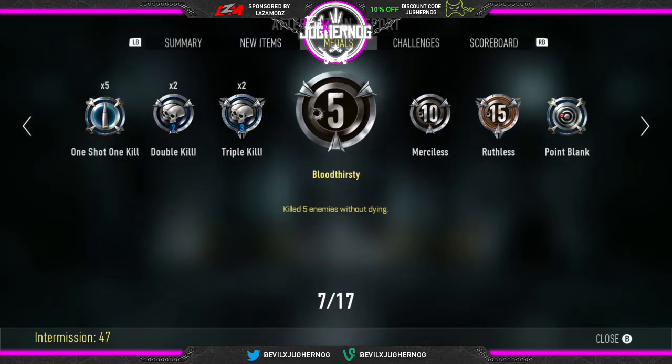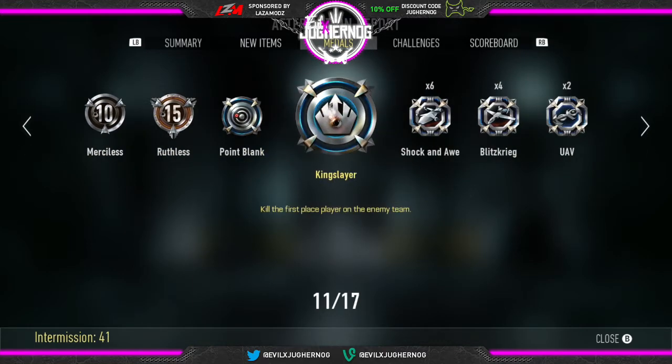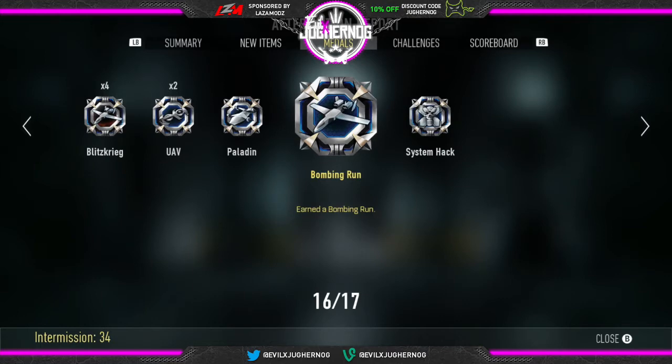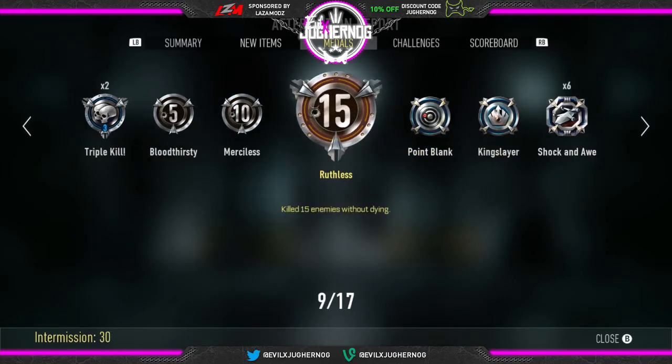Let's take a look at our weapons: one-shot kill, double kill, triple kill, Bloodthirsty, Merciless (10 kills in a row without dying), Ruthless (15 kills in a row without dying), Point Blank, King Slayer, Shock and Awe, Paladin, Bombing Run, System Hack, and the UAV. Let's go back to the Ruthless so you guys can see what it looks like — 15 kills in a row without dying with the TAC 19 best gun class setup for the elite version, the Sledgehammer.